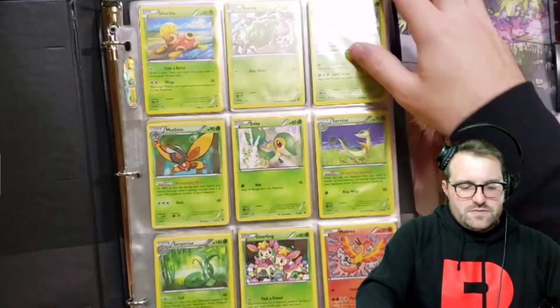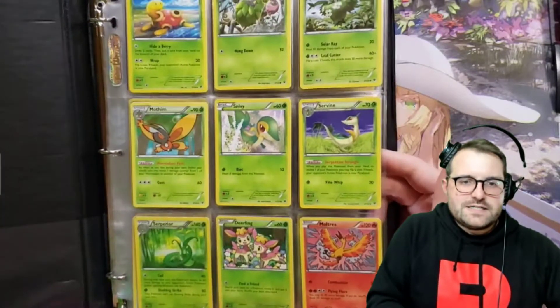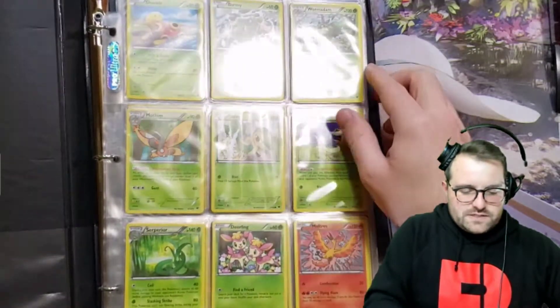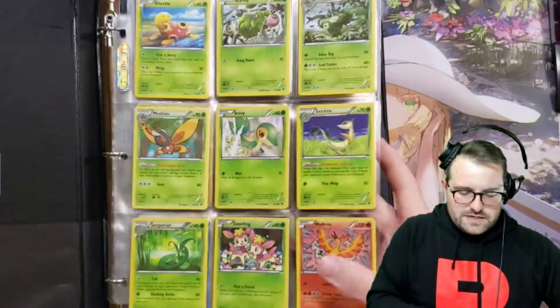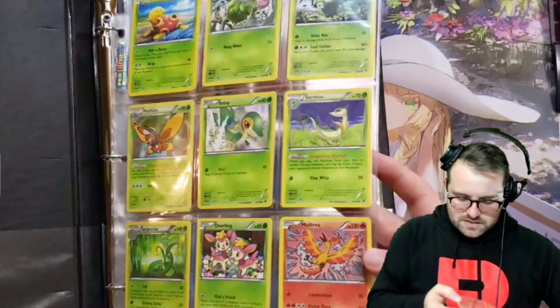Oh, that's a Sui artwork as well, which is pretty neat. I probably should have recognized it, but it's hard to tell. There's quite a mix in these X and Y sets. We've got the Snivy line here, Deerling, non-holo Moltres, which is always weird to see.